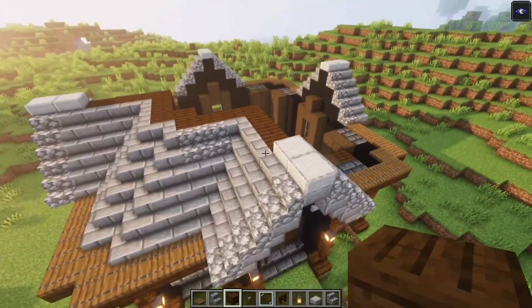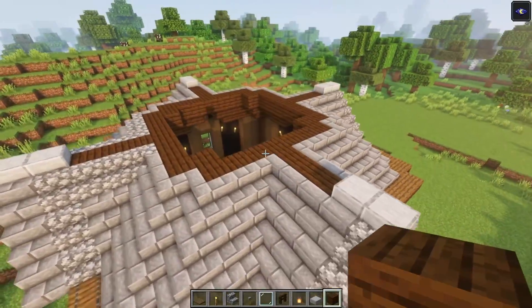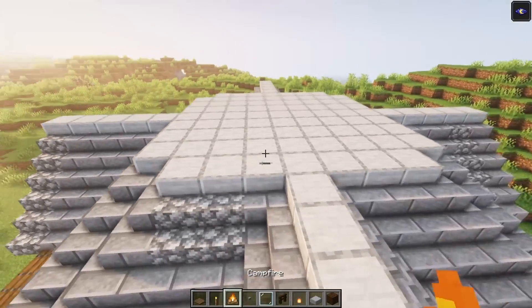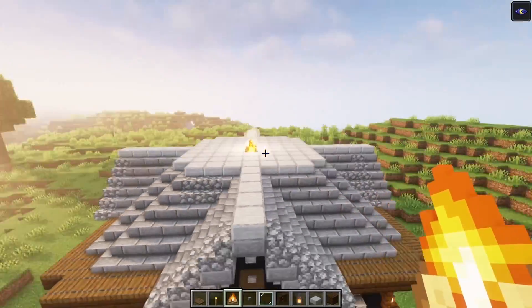Once you got this, do the same thing on the remaining ones as well. Once you are at this point, just simply cover everything up with some slabs. Then take some campfires and place them somewhere near the center — it doesn't have to be perfect.